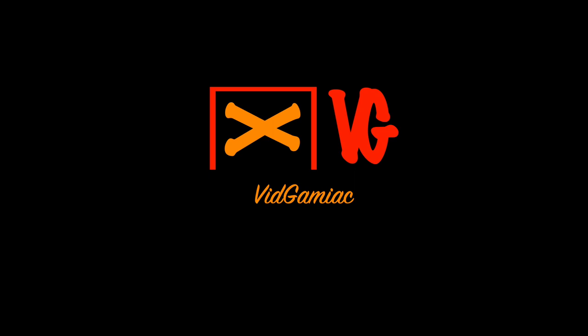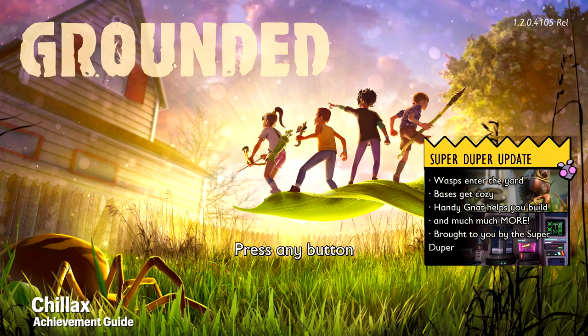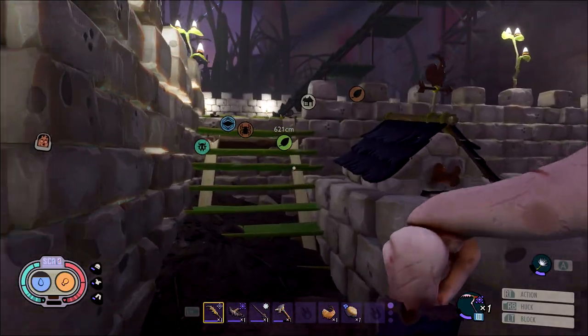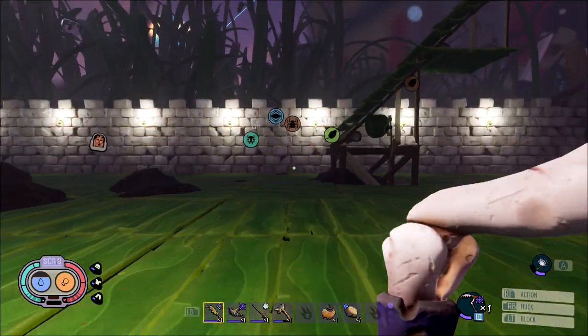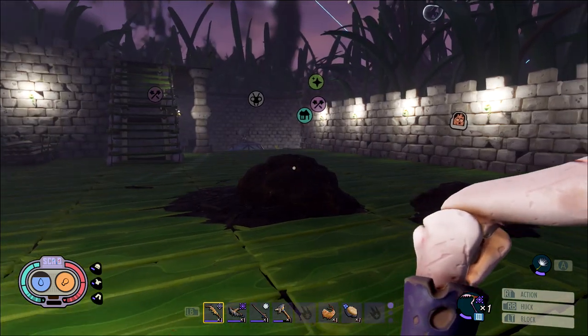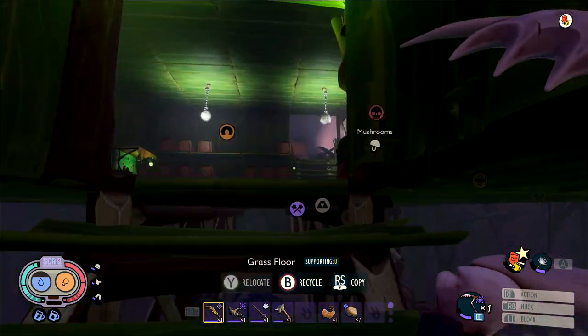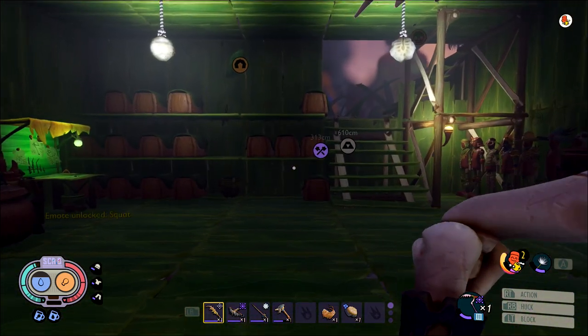Hey everyone, here from GimmeEgg.com. Today we're starting the super duper update for Grounded and going for the Chillax achievement. This is to reach a maximum coziness level. Assuming you are coming back from a previous save, you should have enough stuff lying around to reach at least coziness level 2.